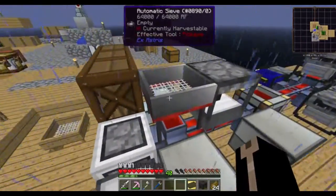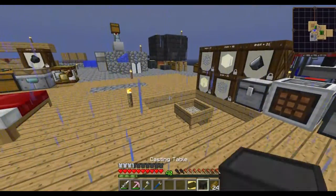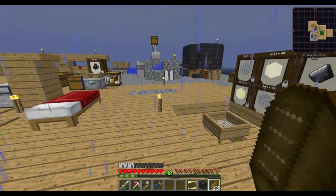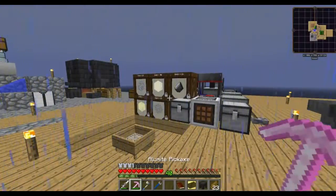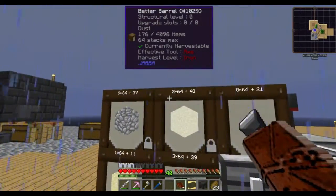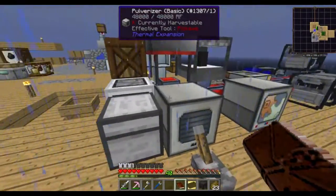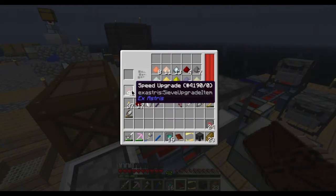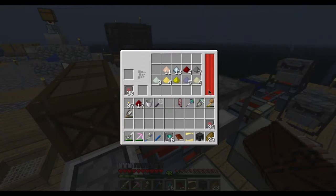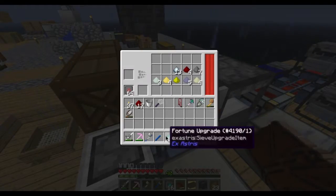I can do the same thing with the speed upgrades in here for hammering stuff. If you put the fortune upgrades in there when you're hammering, you get more out of it every time you break down something like iron dust. I've been playing around with that — it's working pretty well. I'm stockpiling a few sets of dust. I've also been using the pulverizer but the pulverizer is not all that good, especially since if I take out a few of these I can get this down to the point where it takes 39 or 41 RF a tick.